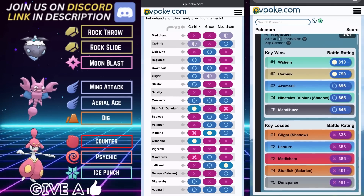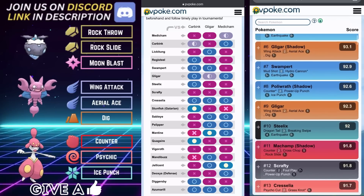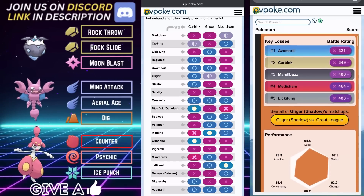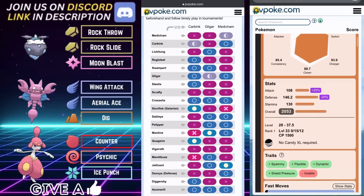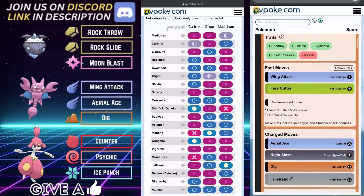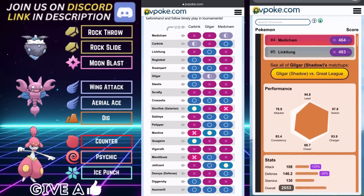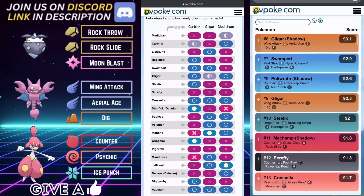Let's have a look at the scorecard for team one. We get a B for coverage, A for bulk, A for safety, and an A for consistency — you literally don't get much better than that. These are three of the best Pokemon in the entire meta right here on team number one. A lot of trainers are preparing for Carbink and leading Pokemon that Carbink can have some difficulty with.